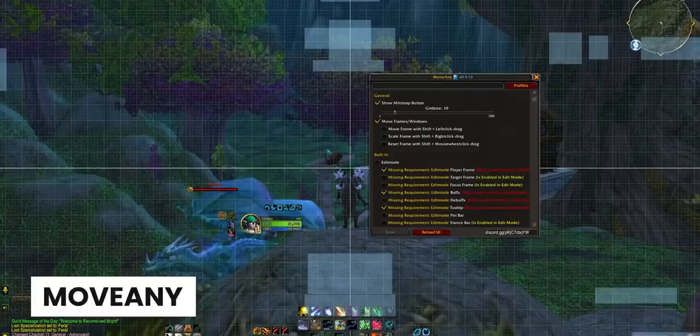Really, this add-on goes a long way to essentially fixing what Blizzard shipped. Move Any is a fantastic pick. It lets you unlock and then move many UI elements. It's got a lovely UI, a really good grid, and this does include UI elements that Blizzard, for some reason, doesn't let you move. Simple as that.